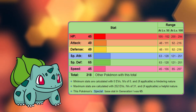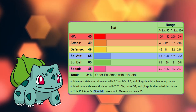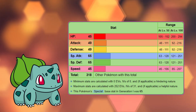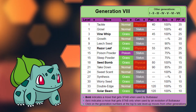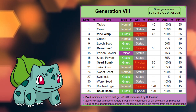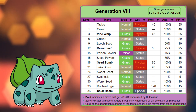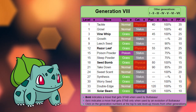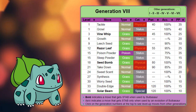Modern Bulbasaur currently have the following stats: 45 HP, 49 Attack, 49 Defense, 65 Special Attack, 65 Special Defense, and 45 Speed. Its current natural learnset is Tackle and Growl at level 1, Vine Whip at level 3, Growth at level 6, Leech Seed at level 9, Razor Leaf at level 12, Poison Powder and Sleep Powder at level 15, Seed Bomb at level 18, Takedown at level 21, Sweet Scent at level 24, Synthesis at level 27, Worry Seed at level 30, Double Edge at level 33, and Solar Beam at level 36.